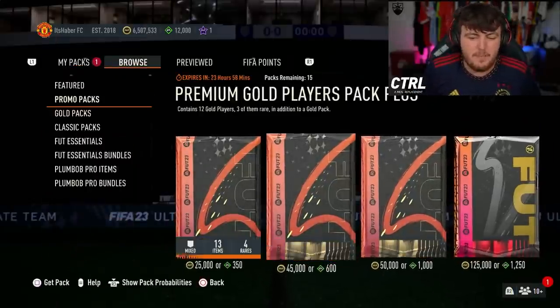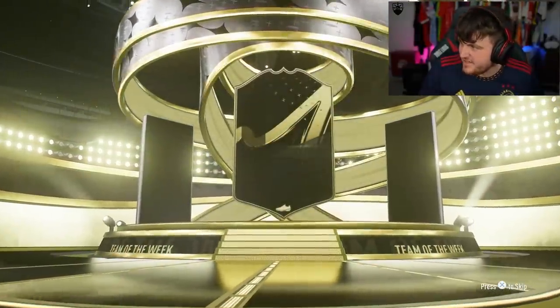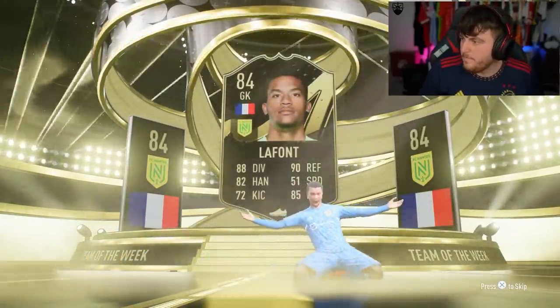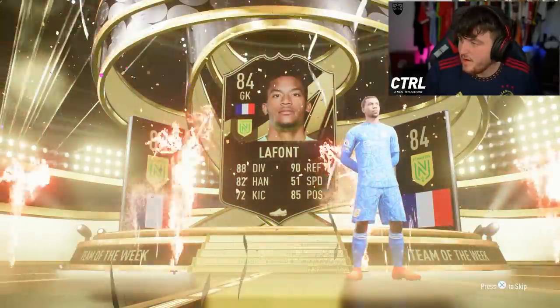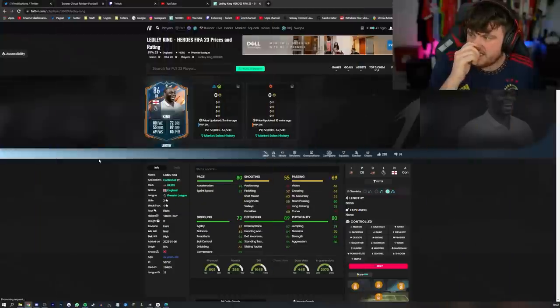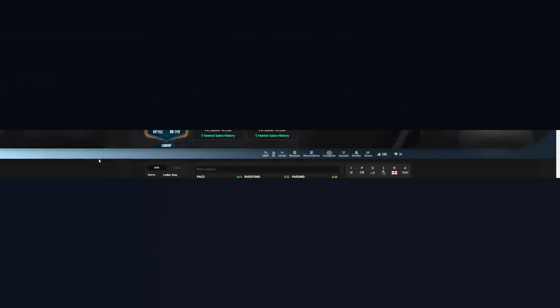We're going to open up some packs and see if we can get ourselves a Centurion player for the brand new promo. We also have an SBC Riyad Mahrez, and a brand new hero came out — Ledley King. He's an 86 rated hero with a price range of 67k. He's lengthy, he's a centre-back — not a terrible looking card, but I'm not super excited about it.